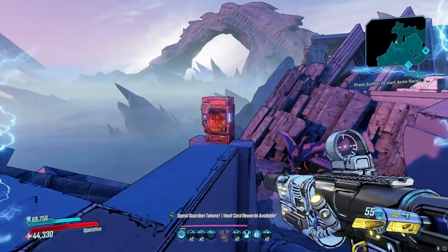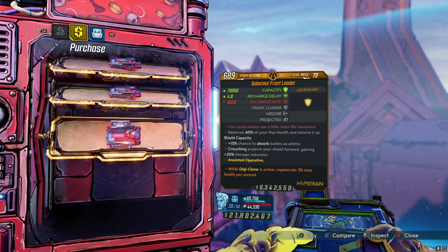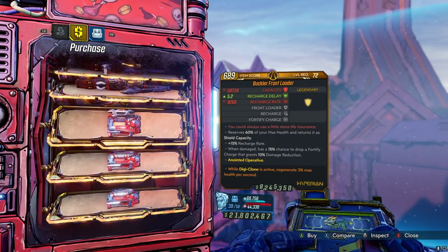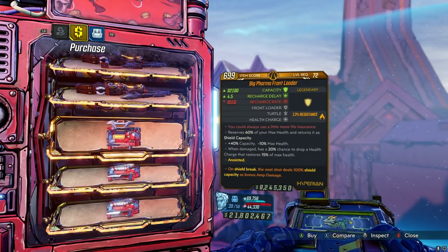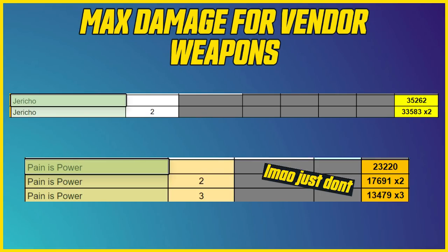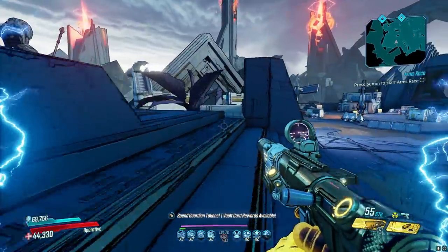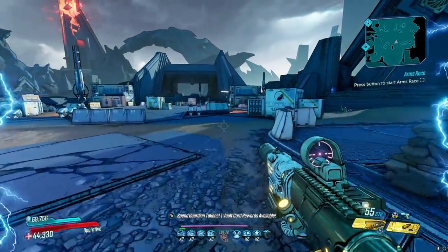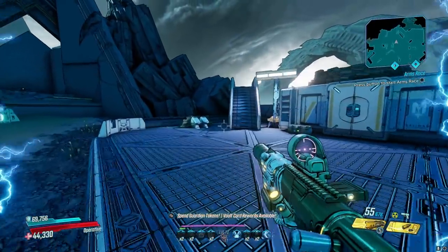The very last piece of gear in the vending machine is the Front Loader shield. Very good shield if you want to run a Moze build. It was nerfed but it's still very strong for splash damage and gun damage — though it's better for splash damage, for example using it with Rocketeer to buff up damage or with grenade builds. That's it for this week — gonna be honest, not a very good week unfortunately. But we've had a few good weeks in the past. Catch y'all in the next one, take care, peace.